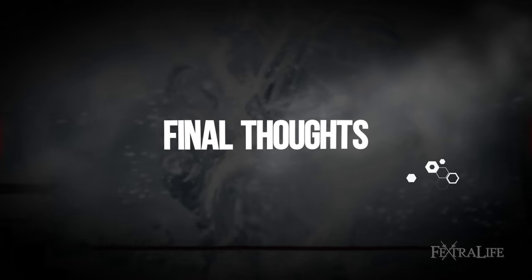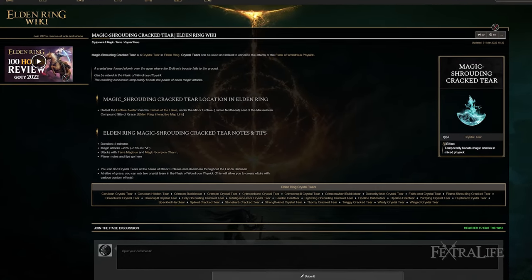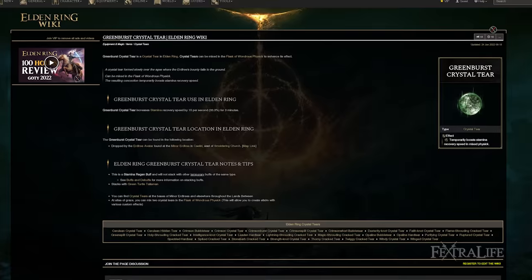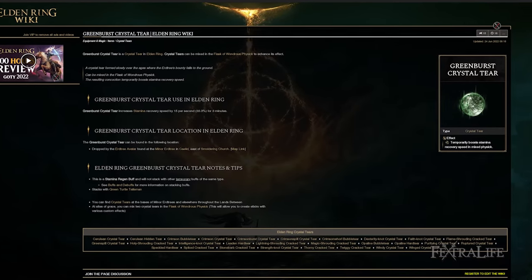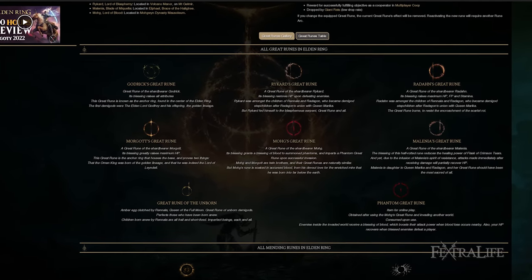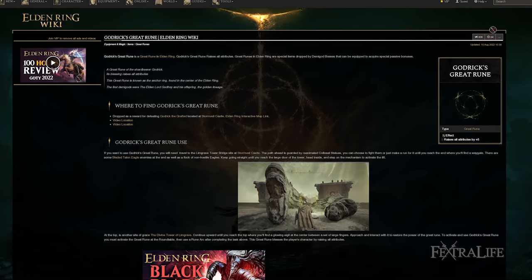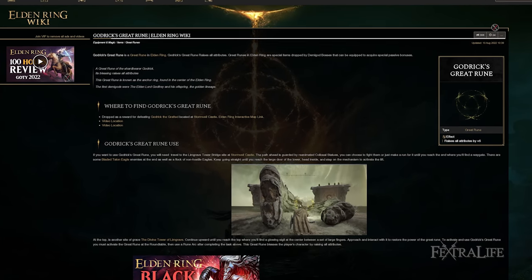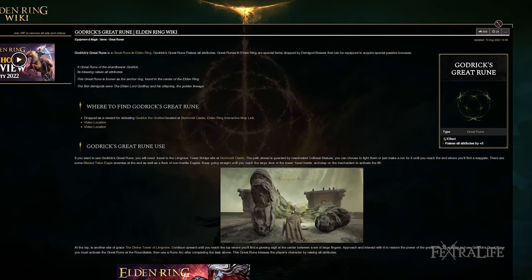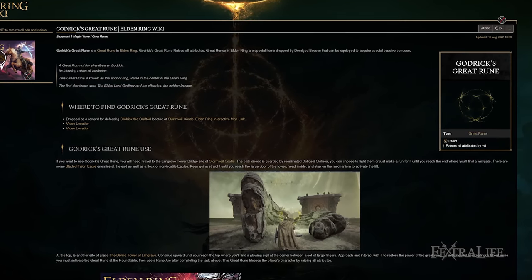A couple of final tips. For the Flask of Wondrous Physique, you're going to want to use the Magic-Shroud Cracked Tear to increase your magic damage, or you could use a Dexterity tear instead. And then you're going to want the Greenspill Crystal Tear for stamina recovery, because you chew through your stamina with this build. As for Great Runes, early on Godric's Great Rune is going to be your only option for a while, and it's fantastic here because this build is extremely stat-hungry — using Vigor, Mind, Endurance, Strength, Dexterity, and Intelligence. That's six of the eight stats you need for this build, so it really works well.